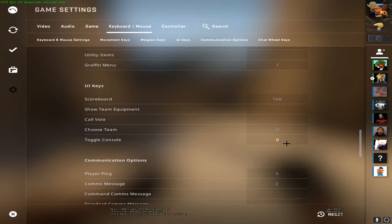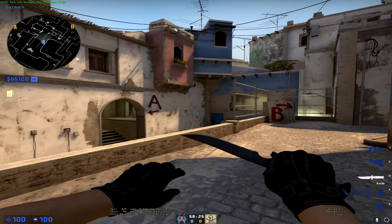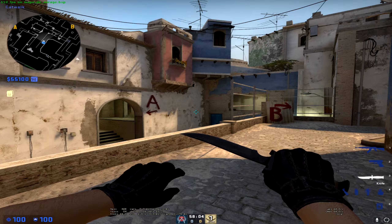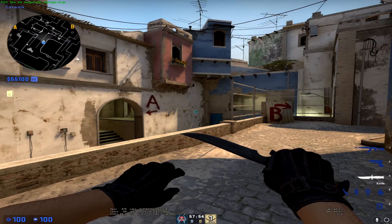Put the Toggle Console on a personal button you can use — mine is set to zero so I can open it with that button. The first bind is the Mouse Wheel Jump bind. This bind causes you to jump whenever your mouse wheel is scrolled up or down. If you want to learn how to bunnyhop, this will help you — it's way easier than spamming spacebar. You just need to scroll up and down.